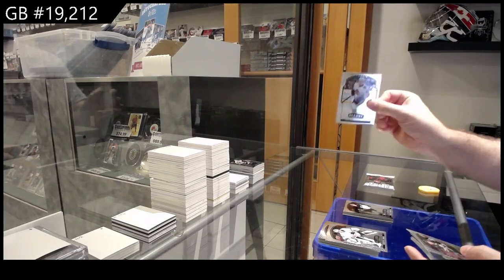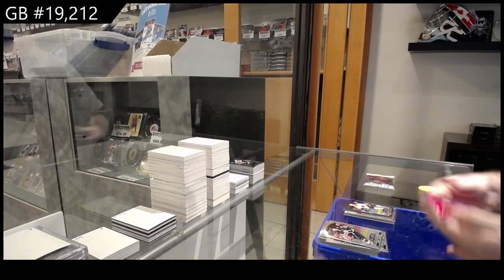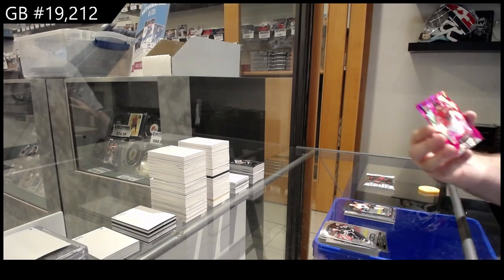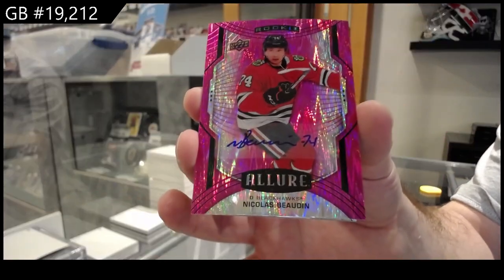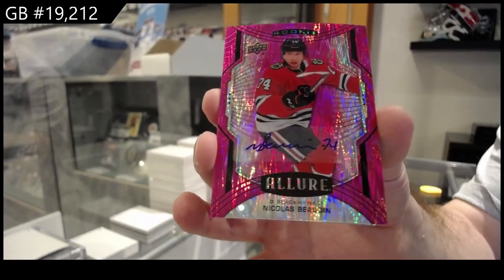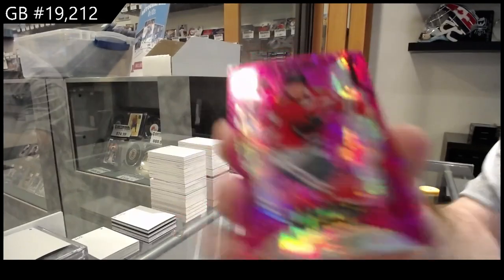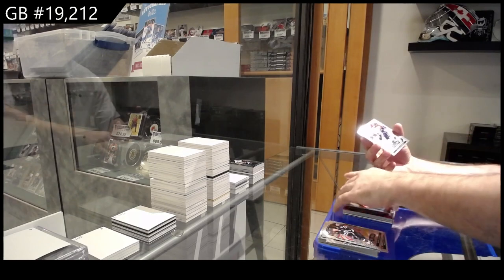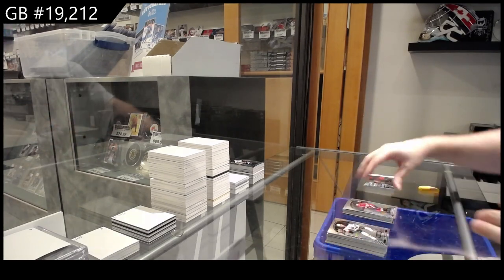Rookie of Karashev for the Hawks, black rainbow of JVR for the Flyers — we've got number two of 75, bow down rookie of the Flyers. Bow down rookie auto! Bow down rookie auto, short print of Broberg for the Oilers, and a rookie of Alexia for the Caps.